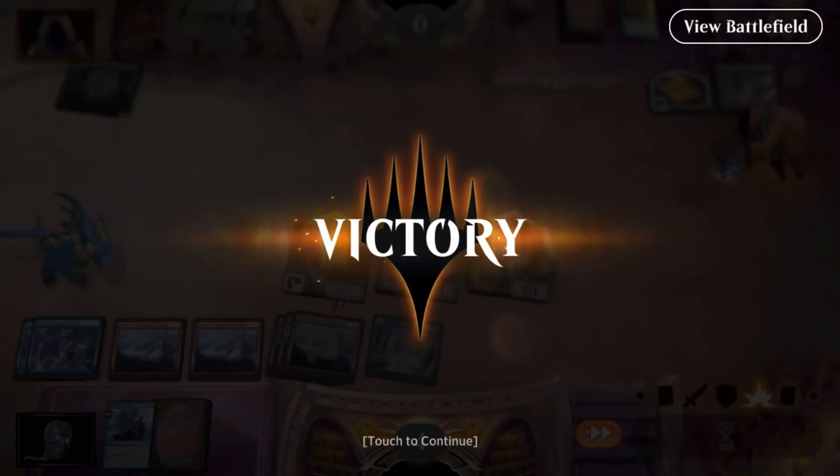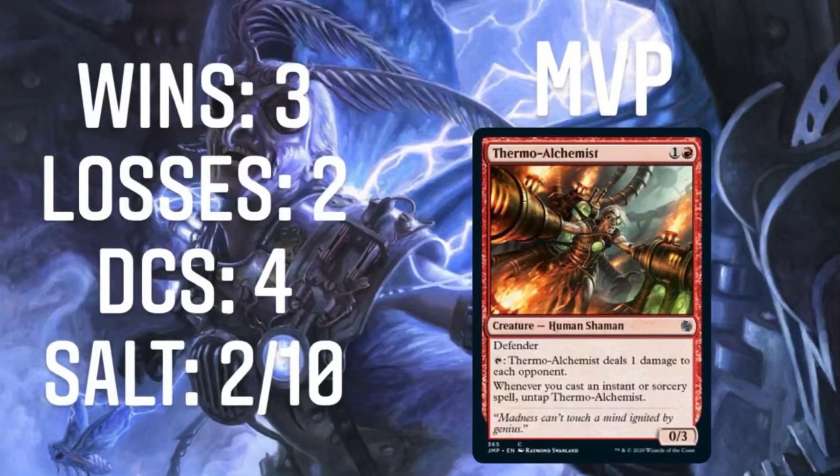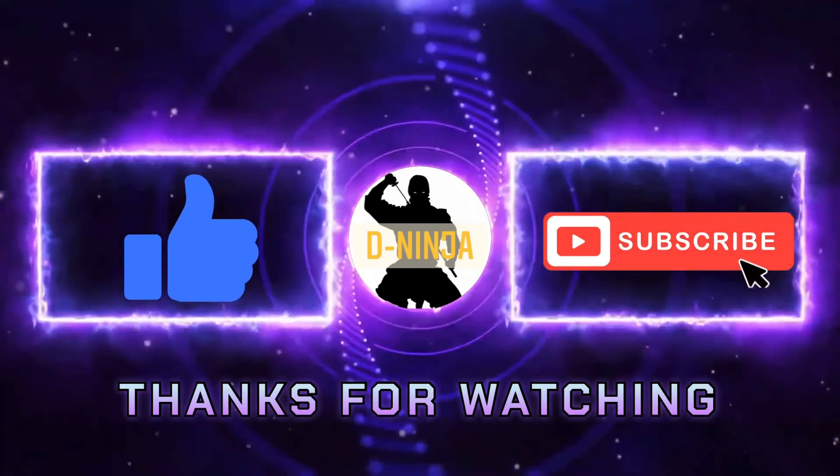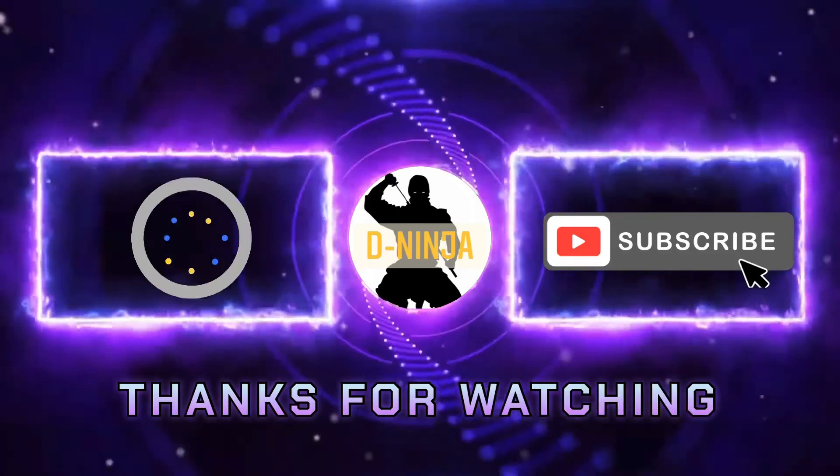It's good to know that the deck can function without Delver. We went three wins, two losses, four DCs, and a saltiness of two out of ten. MVP: Thermo Alchemist. Thermo Alchemist is amazing — I'm going to have to build a deck around him. There's probably some stupid infinite combo where you just keep untapping him. I'll look into it some more. I recommend this deck — ton of fun, play both of them. I'm DNinja, signing out. Bye-bye now.